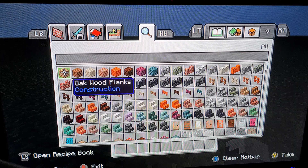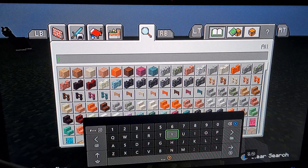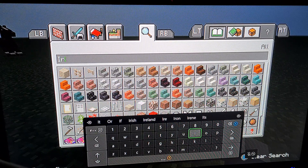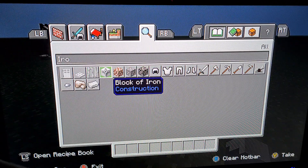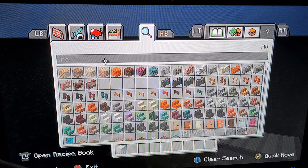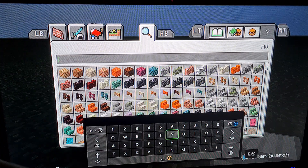Golem if you pronounce it differently — I would pronounce it golem — but so let's take a look at what we need to build an iron golem. What we would need is a block of iron, and we would then also need the jack-o-lantern, so search for Jack.